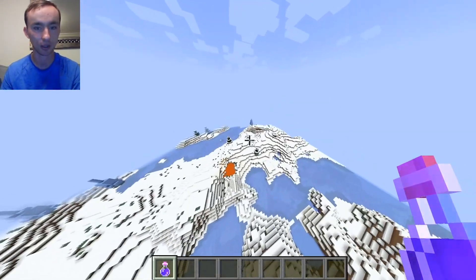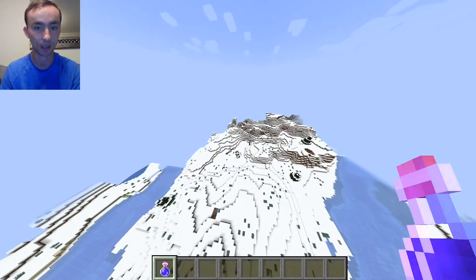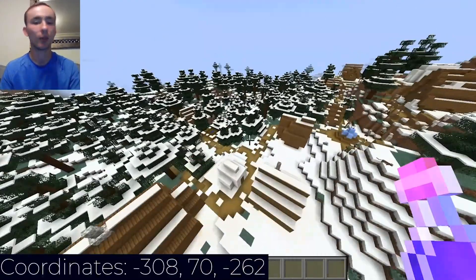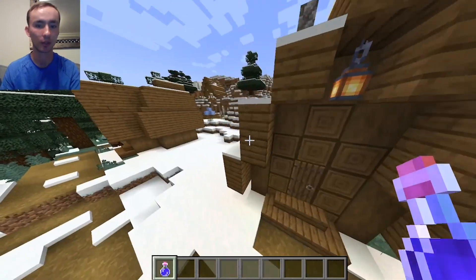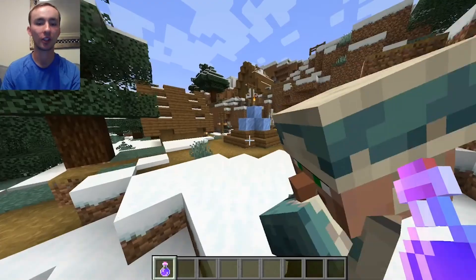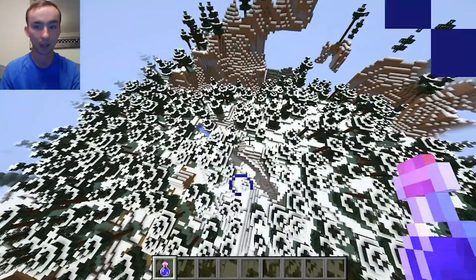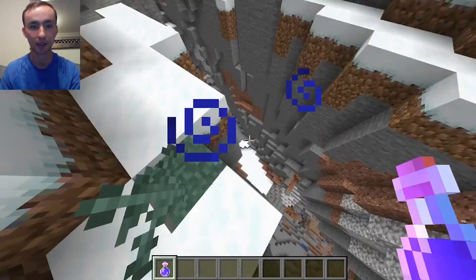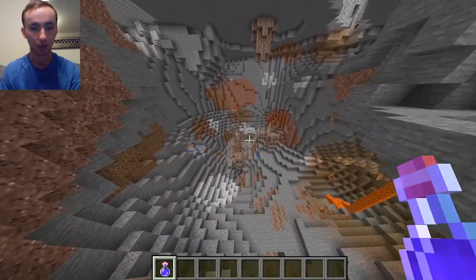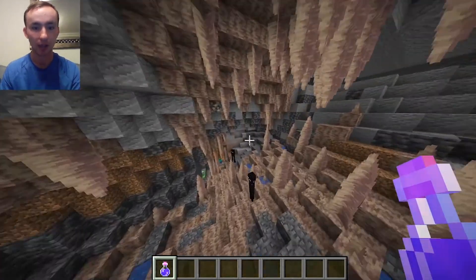If we just go over here a little bit, there will be a village past some mountains, which I believe is right here. It's your typical winter village — looks like something that the Eskimos would live in. You get your normal villager homies right over here. There's also a ravine right here, not that it's too special given your spawn, but it goes down quite a ways, which is pretty cool. There's probably some deep dark biomes in here.